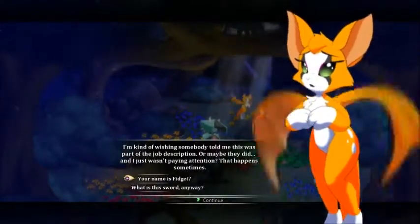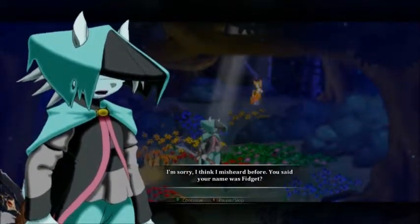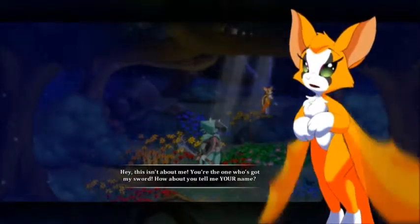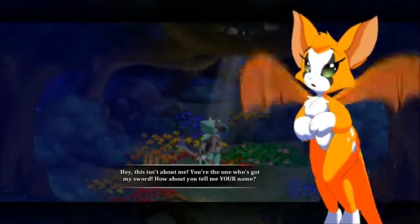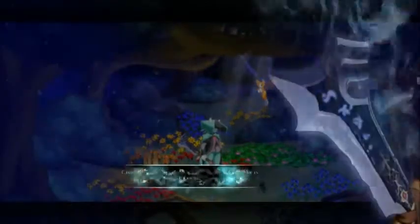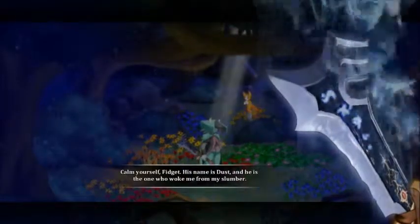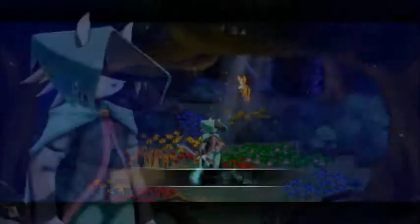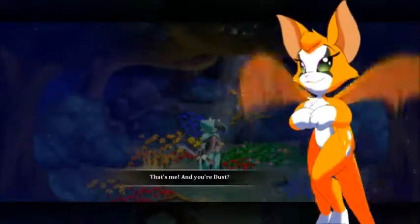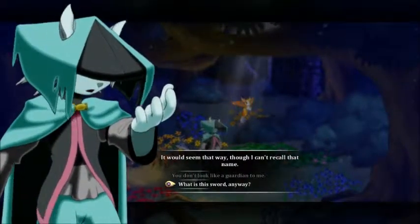'I think I misheard — you said your name was Fidget?' 'Hey, this isn't about me. You're the one who's got my sword. How about you tell me your name?' 'I'm... uh...' 'Calm yourself, Fidget. His name is Dust, and he is the one who woke me from my slumber.' 'So, Fidget then.' 'That's me. And you're Dust?' 'It would seem that way, though I can't recall that name.'